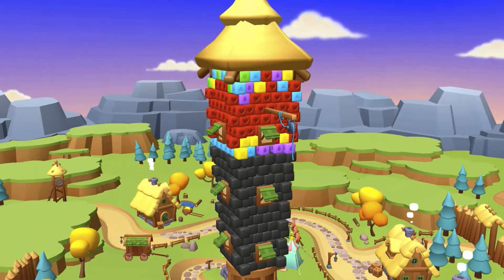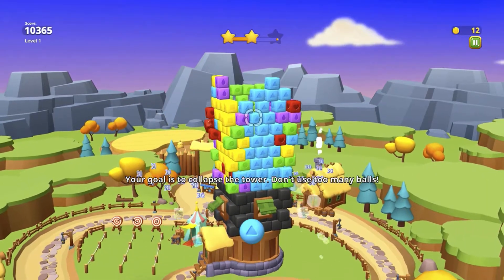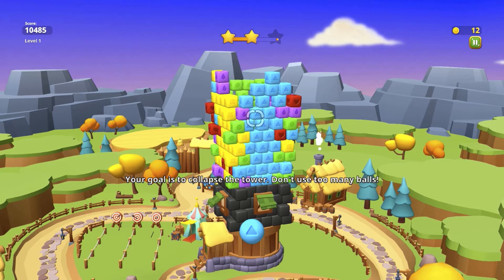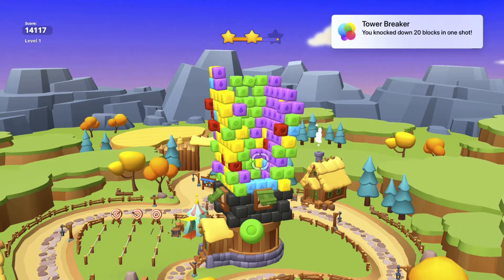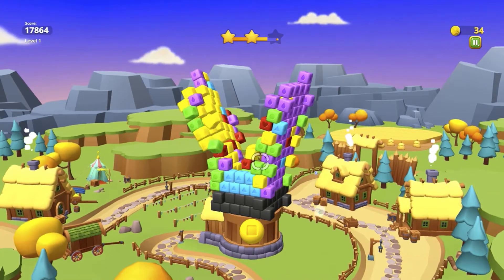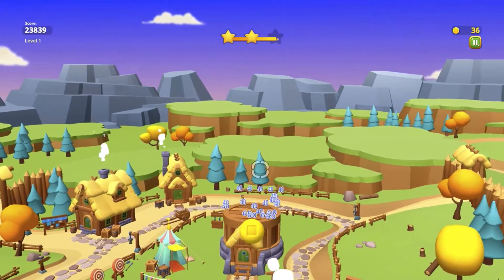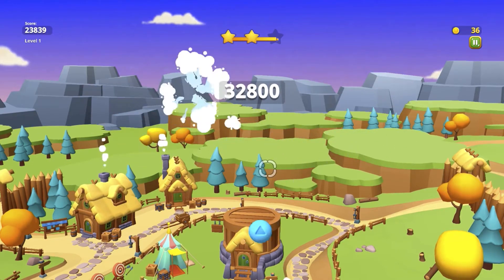We're taken straight into the game with a little bit of tutorial. We press A to shoot — or blast, in this scenario. Our goal is to collapse the tower without using too many balls. It's almost like a big Jenga set, and that only took a couple of balls there.